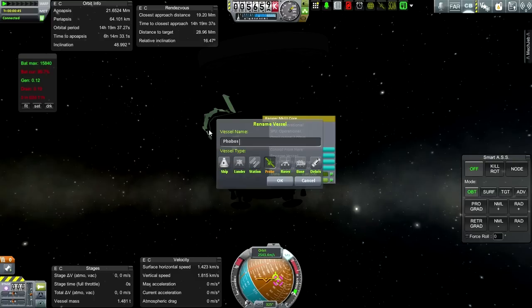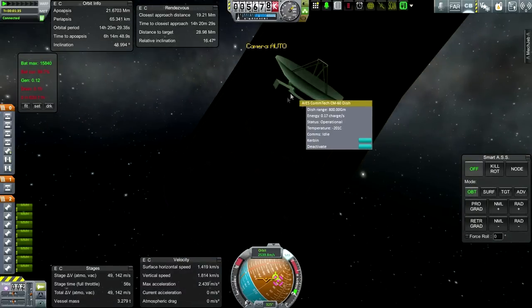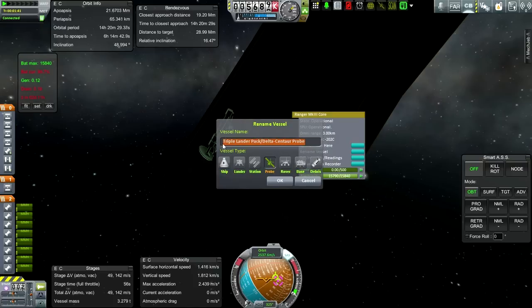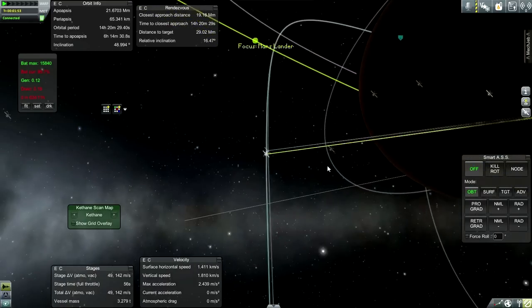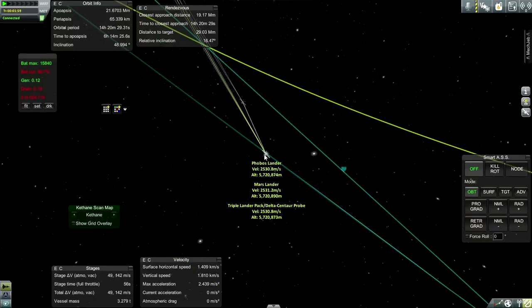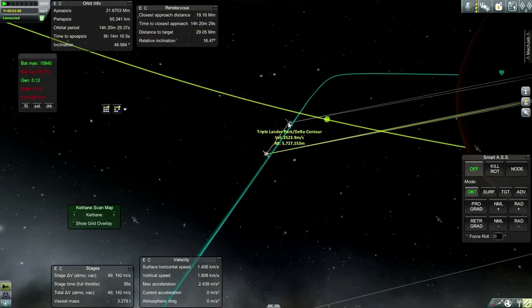This is probably the Phobos lander. This - if we can ever get to the lander part of it - will be the Mars lander. And the one I want to keep track of right now - I don't think that's the right one, but it's not letting me select it at all. So I'm going to switch back to the tracking station.